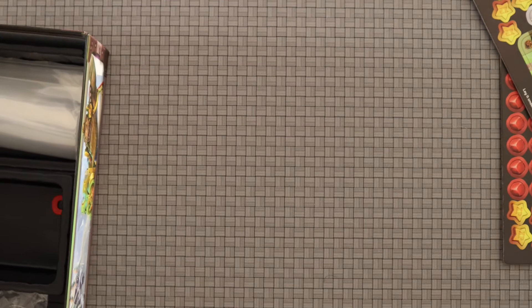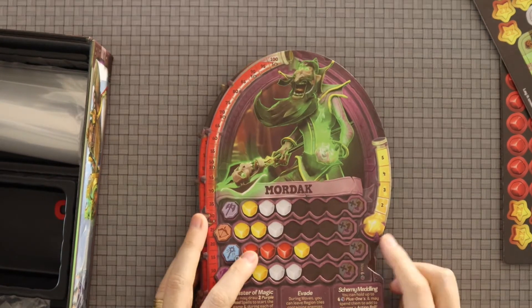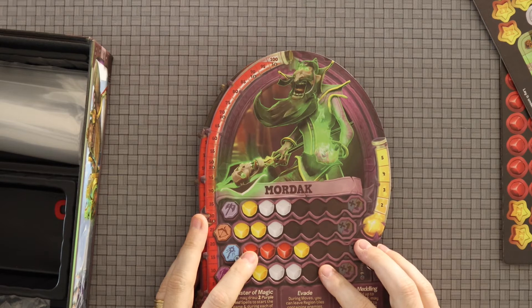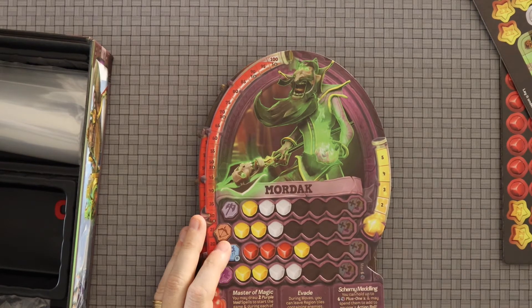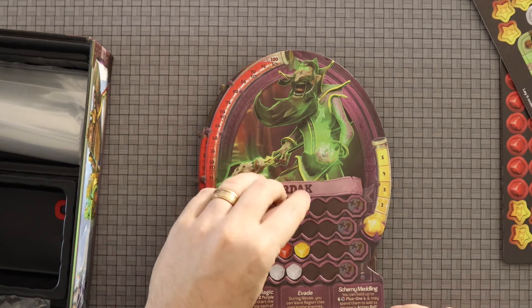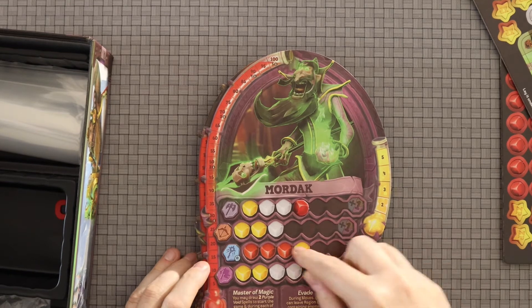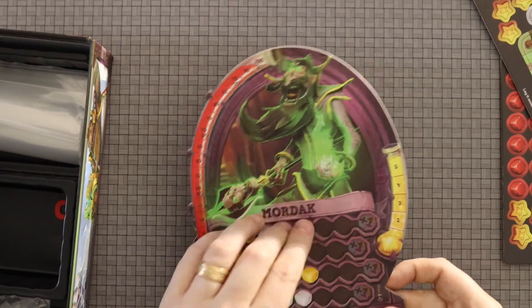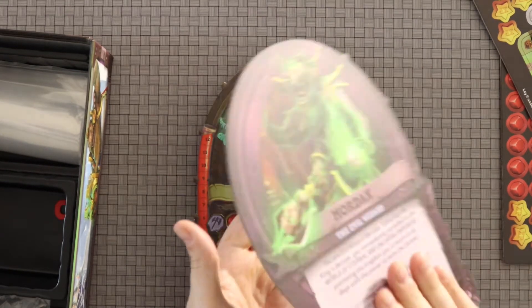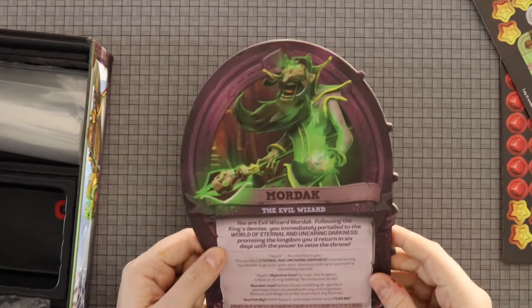Let's check out the character boards. I do appreciate that these are double-layered boards, and you can inlay your tokens as you go. As you build up, you get to drop more tokens in there for the dice that you get. Those tokens actually really stick in there nicely.